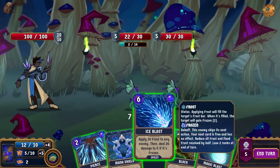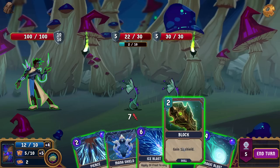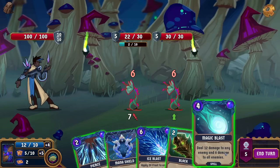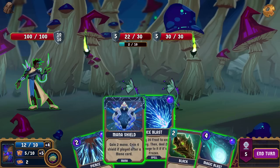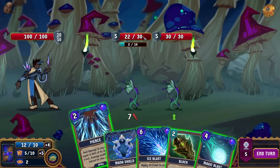I do appreciate that it's not just 'do six damage, block six damage.' I'm sure some basic cards exist — like gain shield — but absolutely way more interesting cards than they typically throw at you as your first character in a deck builder. Deal damage equal to the frost, so apply the frost. You are now frozen. Does it trigger based off of the maximum frozen meter right away?